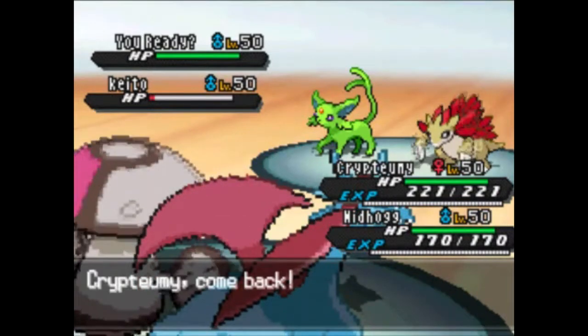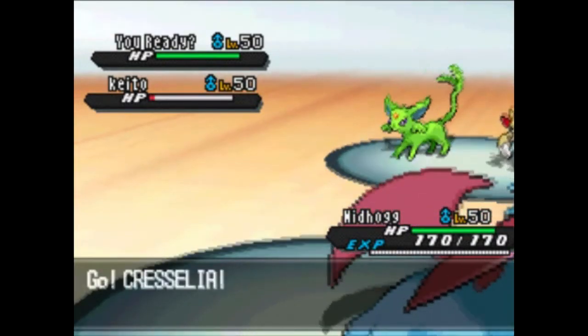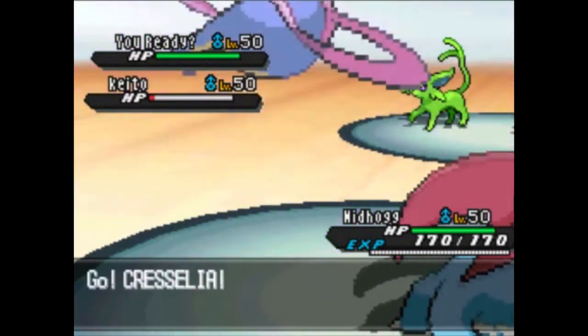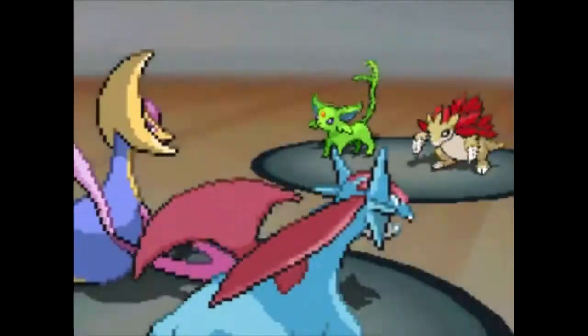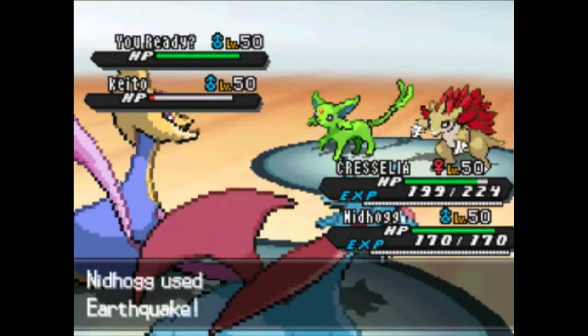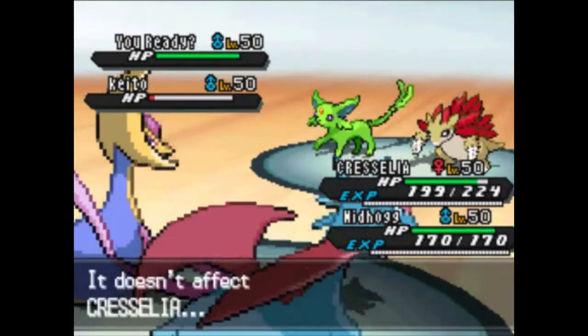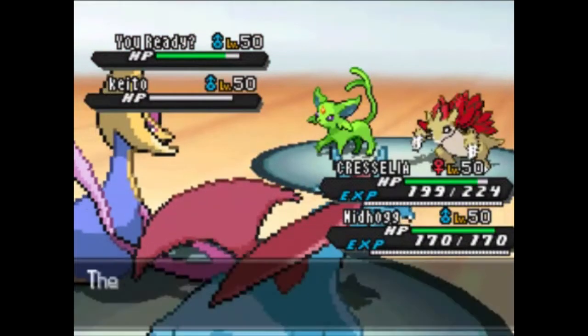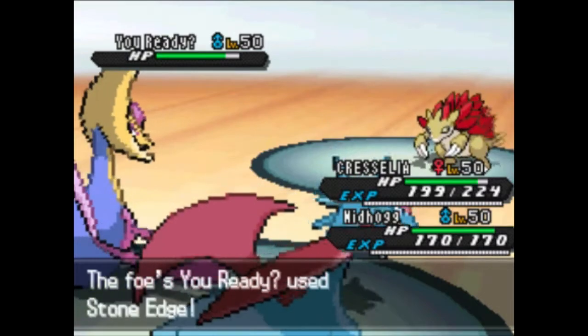Knowing that he might target my Amoonguss again, I'm going to switch into Cresselia, and on the same turn go for Earthquake — knowing that if he goes for Psychic on Amoonguss it's not going to do very much to Cresselia, and then Earthquake will not hit Cresselia due to Cresselia's Levitate ability. So it allows me to knock out his Espeon and get a little bit of damage on Sandslash in case of a possible Focus Sash or something like that. And if it does have Leftovers I'll get to see that as well, because that does not do very much damage at all.